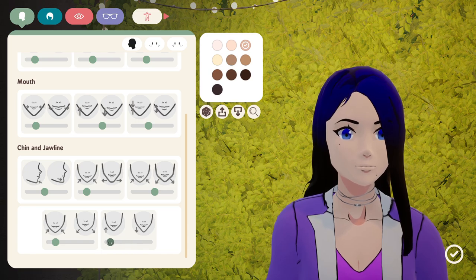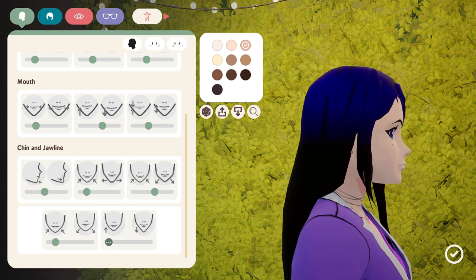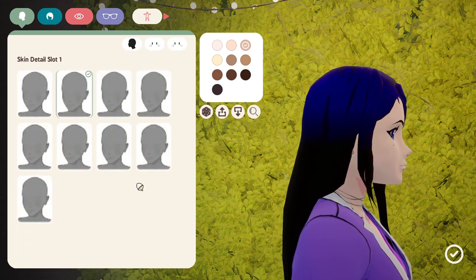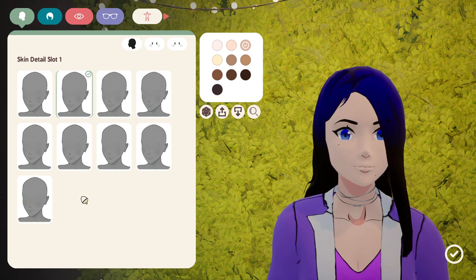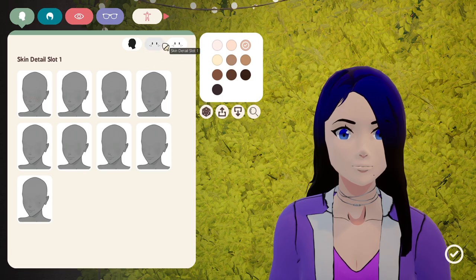Making her chin longer or shorter — let's make it shorter. In skin details, she has a couple of moles. I don't want to give her freckles — let's give her none. There's no 'none' option. That's fine — let's take off her skin details and give her none.